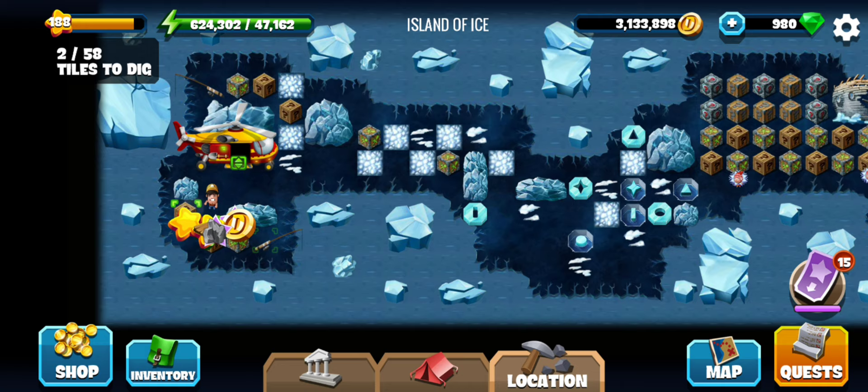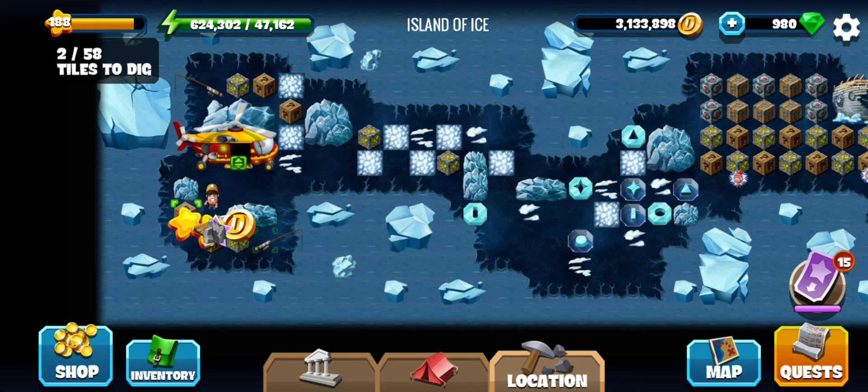Hey y'all, we are on the island of ice. The first location of the ice is the master element. We are going to use the bonus location left from the wall.